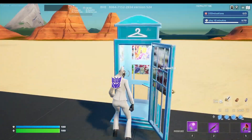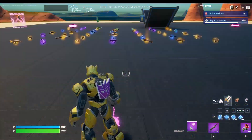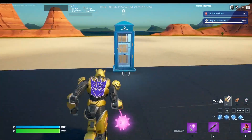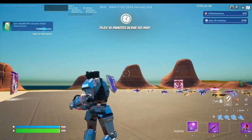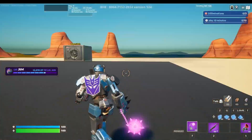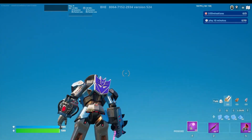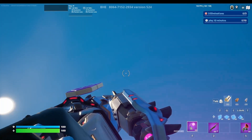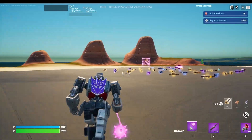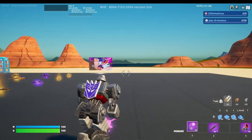If you use it on a transformer skin it fits in seamlessly — they've clearly designed it to be incorporated with transformer skins and not with non-robot skins. I tried it on a few other skins including one where it comes out of shark hands, which looks really strange. So yeah, this pickaxe is really good but only if you're using it on a transformer skin; on any other skin it looks kind of weird.